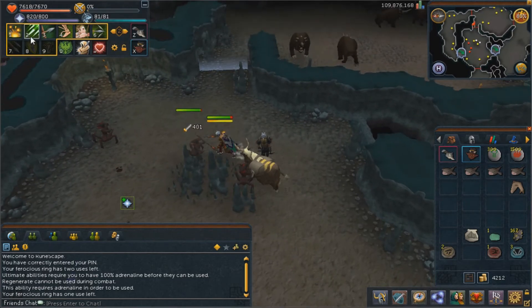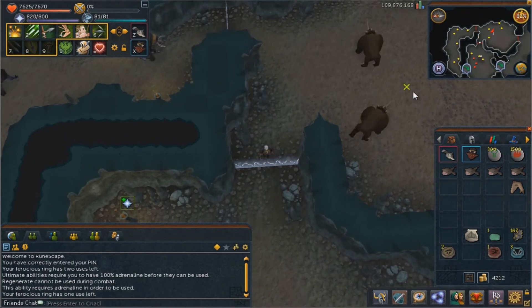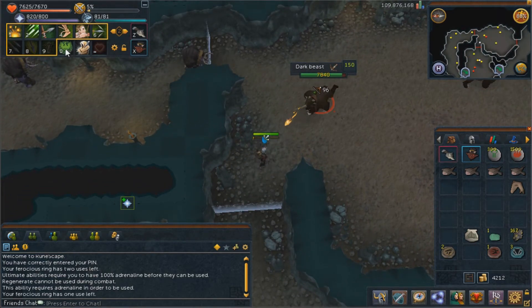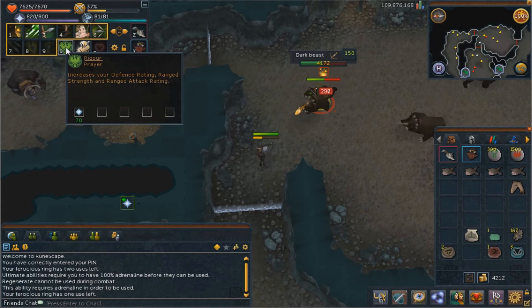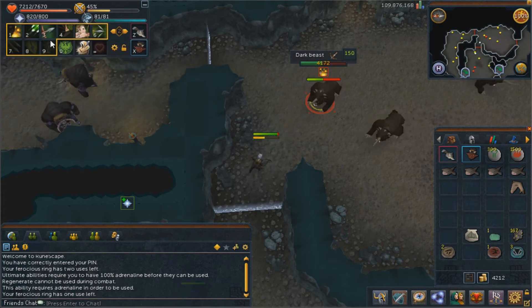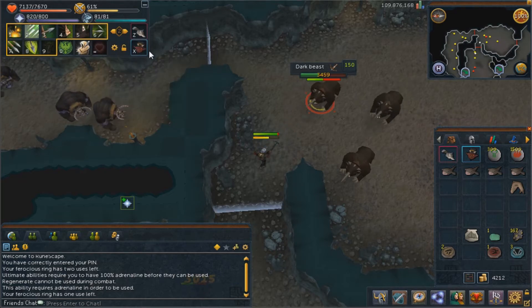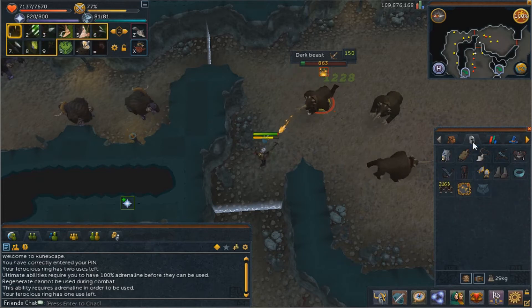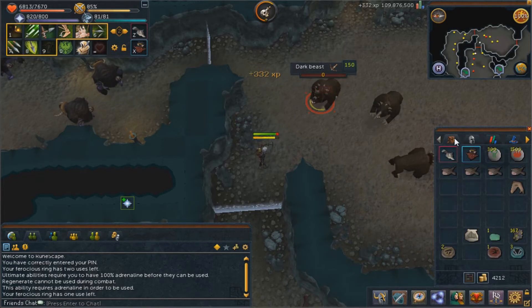As for your action bar, I just use Revolution because that's pretty much what I'm always going to use. I have my ranged prayer boost on, which helps you get a little more defense, ranged attack, and strength, and then have your ultimate ready. You can also just go with regenerate, but between your unicorn pouch and vampirism — if you're taking that aura, which I recommend — you should be pretty fine.